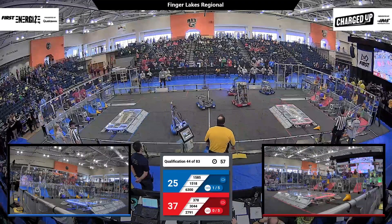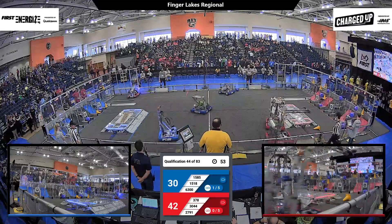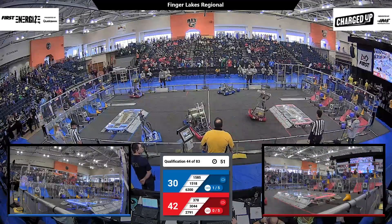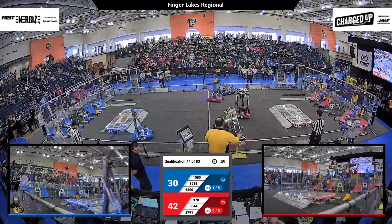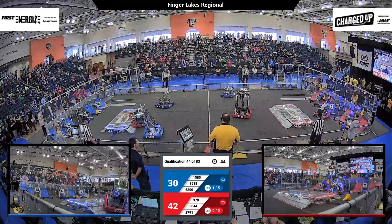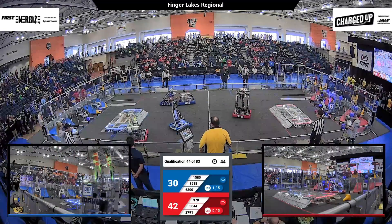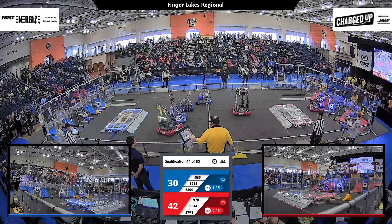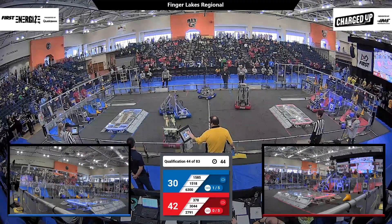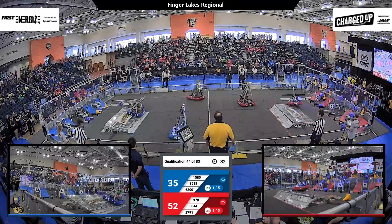6300, the Northwood School Robotics team, trying to grab a cube and head back across, but they decide to switch strategy and head on defense. 6300 now pushing the 378 team sideways and back into the opponent charge station, drawing a foul for the Red Alliance. 378 trying to get out of dangerous territory — 44 seconds left in play with Red holding the advantage.